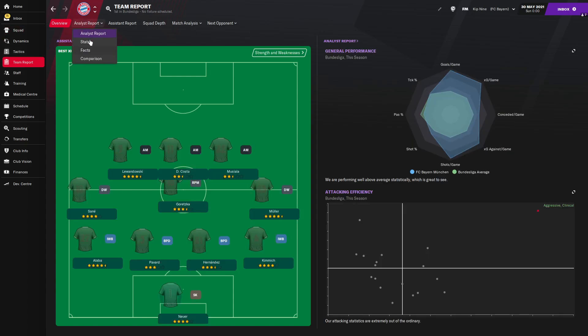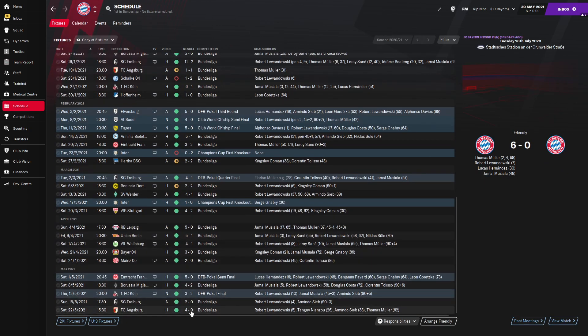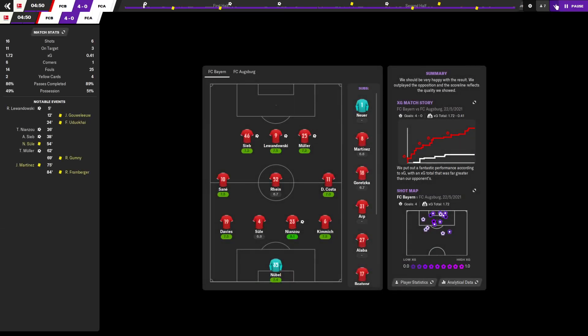Looking at the overall stats: 178 goals scored in all competitions — that's outstanding. If it's 52 games, that's over 3 per game. 47 conceded, meaning that's less than 1 per game. So it's actually done quite well defensively with Bayern as well, though they are an elite team so we would expect this kind of thing. And we'll take a look now at some of the goals from the tactic.